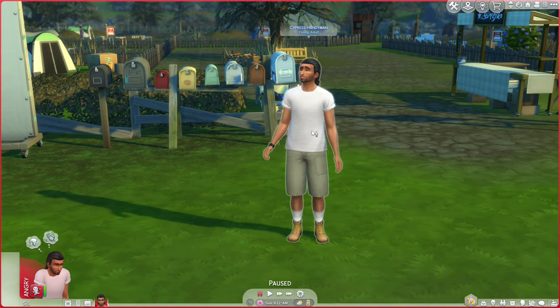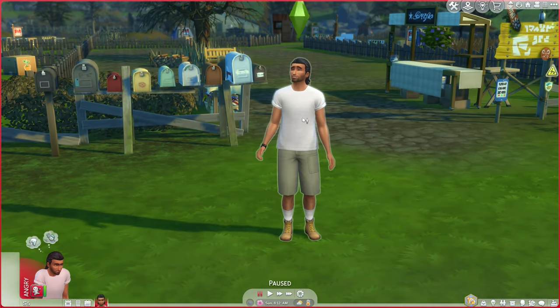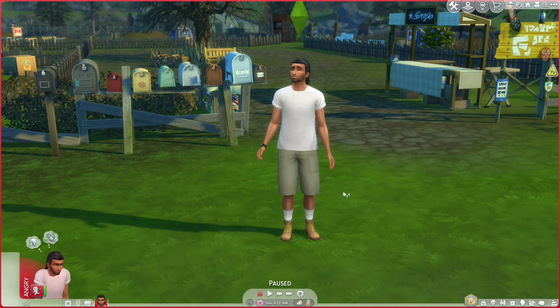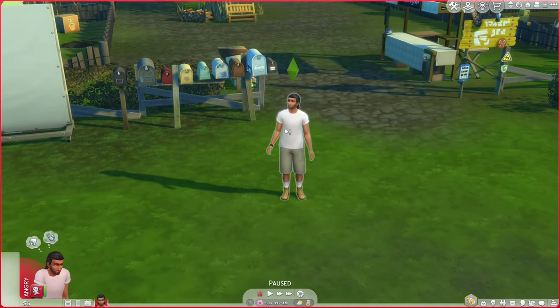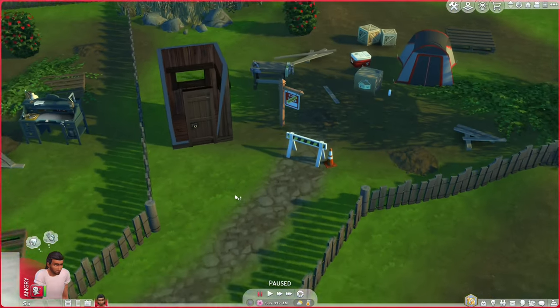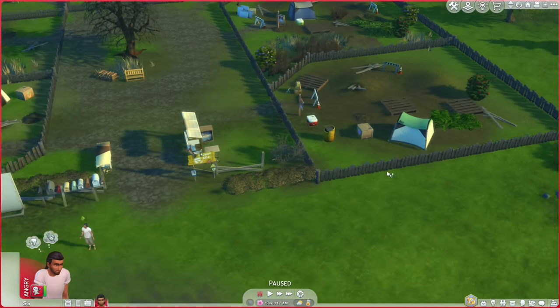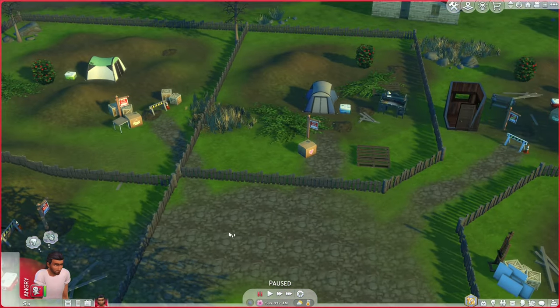He's also going to enable house building. By completing his house and maybe his aspiration — we might do aspirations too — we will move on to the next family. The game is set on long lifespan, so Cypress will be around for a while, but I'm also going to try to get him a partner and have children so there will always be a handyman household here.